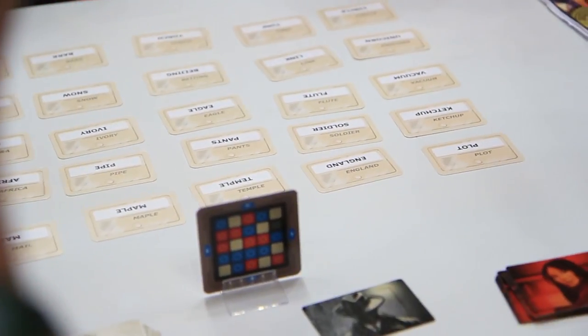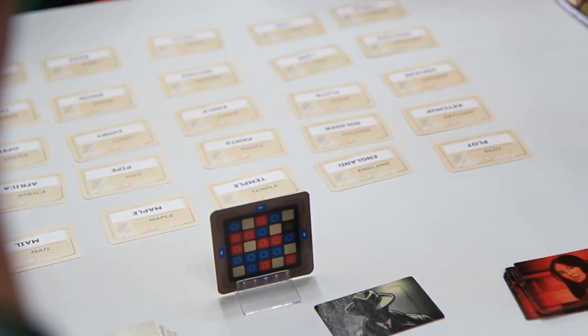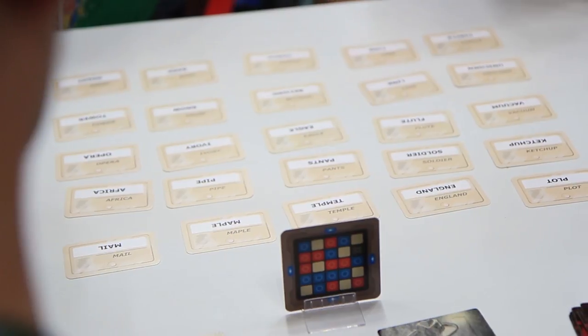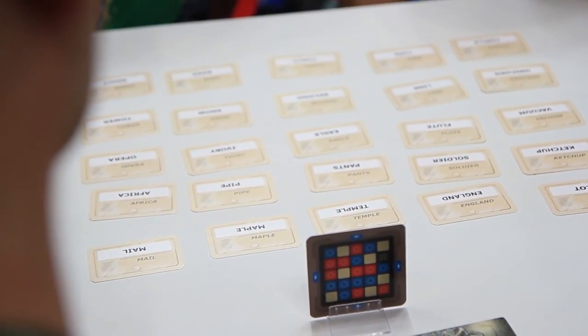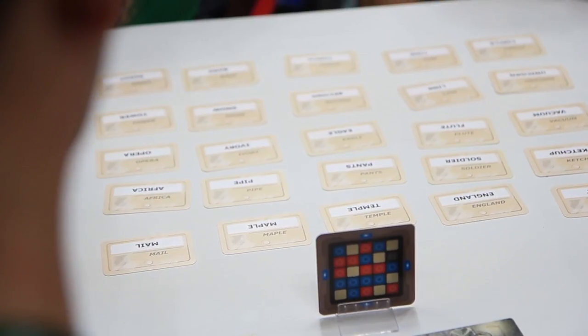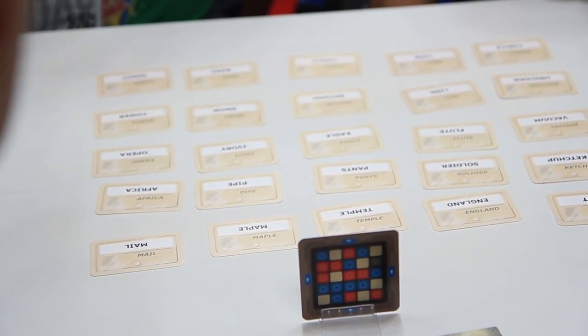The way the game plays is that the players split into two teams — the blue team and the red team. The blue team are trying to identify the blue agents, and the red team are trying to identify the red agents. There are 25 words on the table. The game comes with 400 words, and you choose 25 of them at random and put them on the table in a 5x5 grid. The spy masters then have what's called the key — a secret 5x5 grid that tells them which ones are the blue agents and which ones are the red agents, so they know, and it's up to their team to try and find them.